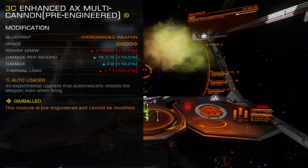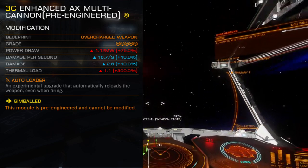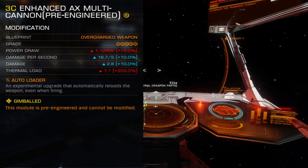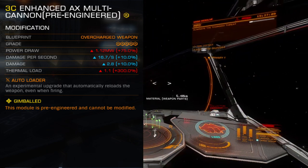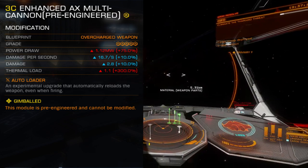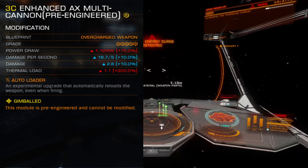Damage per round and damage per second gain a 10% boost, though this comes at the cost of power draw and heat efficiency — a trade-off seen on the Salvation Guardian weapons, and so isn't a surprise to see here. Total power draw is 1.12 megawatts, almost double the previous version, while the total thermal load is 1.1, a whopping 300% increase over the last generation of weapons.